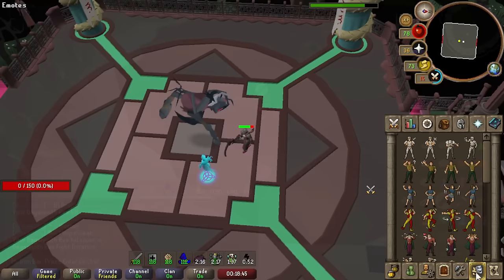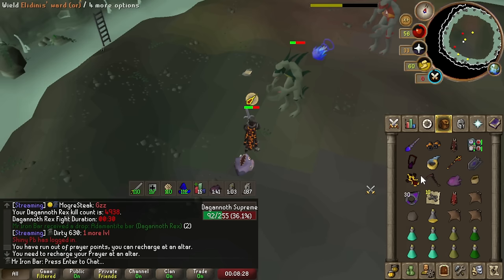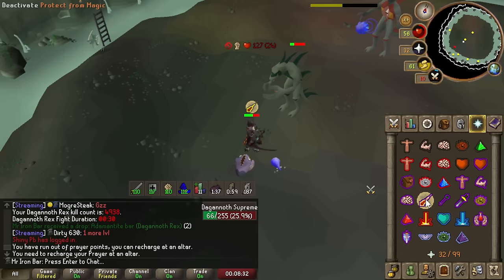Now let's cover Dagannoth Supreme. The Scythe absolutely destroys this guy as he's pretty low defense, and often you'll be on a Slayer task when fighting him. Kill times haven't changed much here, as this boss is a perfect example of a low defense large monster — where the Scythe displays its maximum damage potential.